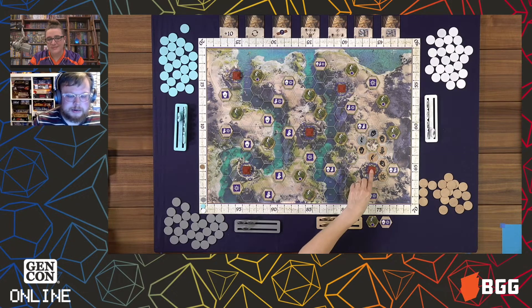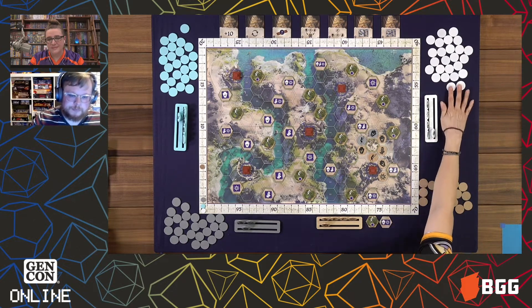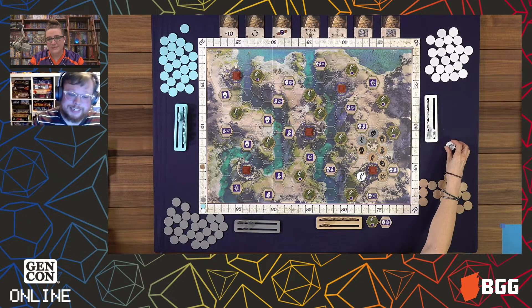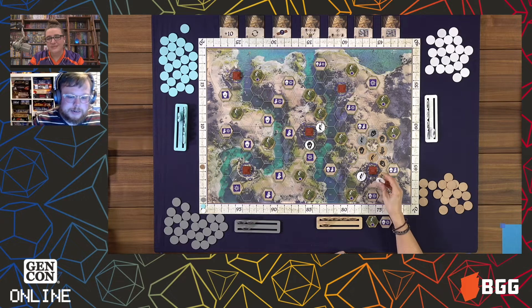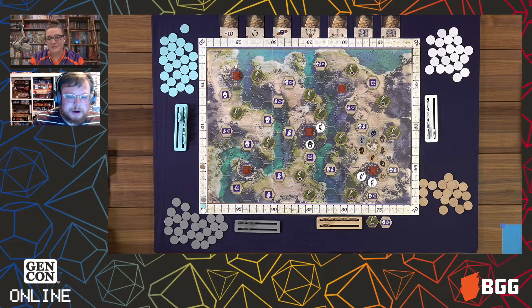Ziggurats — the stationary brown little temples — score very similarly to cities with one key difference. Whenever you put a tile down next to a ziggurat, you score points according to how many ziggurats you have tiles next to. So if I were to place the bottom-right tile, I would currently score two points because I have tiles next to two ziggurats. If I put more chips next to ziggurats, I would score three points for the next one. It's the amount of ziggurats you have tiles around, not the amount of tiles you have around the ziggurats.